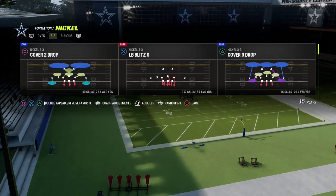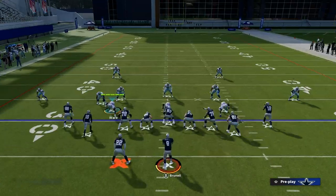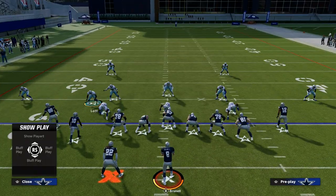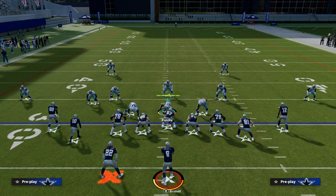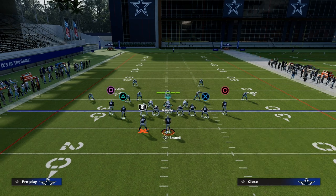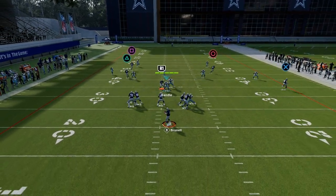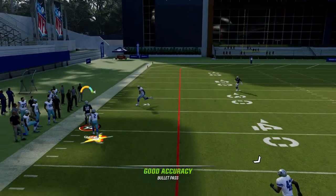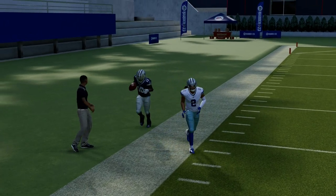We're just going to get on the field here and come out in Cover 2. I want to show you the main problem with compressed sets — the main thing they can do is they can attack the sidelines really well with these corner routes. It's one of the best routes in the game, and a lot of times it gets over the top of the cornerback. It's just hard to guard that.